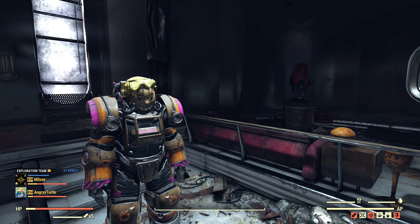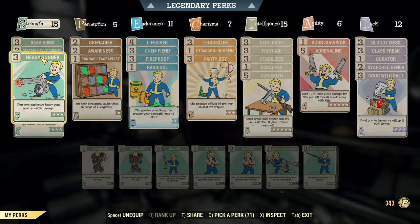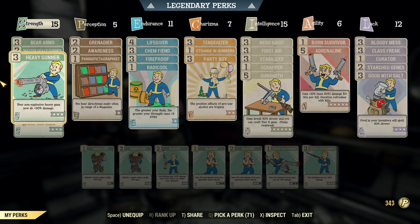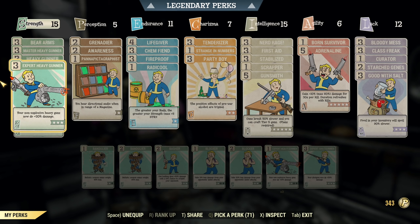On top of that, I messed up the last test in the previous video during the gatling plasma test with boosted damage — some of you noticed, and that's my fault. I forgot to swap back the heavy gunner perks, so I was running with shotgunner perks, which is a 60% damage bonus difference. The result was opposite: anti-armor gatling plasma was doing slightly more damage than bloodied gatling plasma.